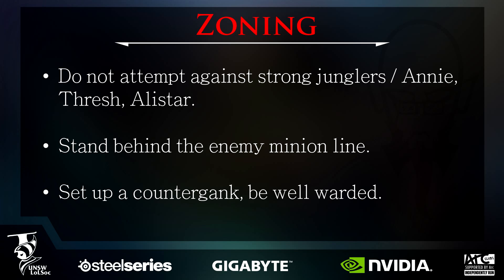Zoning is an extremely brutal strategy that completely denies the enemy of farm and experience. It's accomplished by standing between the enemy and the creep wave after achieving lane control. As soon as you start to zone you're going to become the enemy jungler's immediate priority, and you can use this to your advantage by either wasting their time with wards, setting up a counter gank, or having your team make a play on the other side of the map. If you're facing champions with amazing flash engage such as Annie, Thresh, or Alistar you have to employ a different punishment strategy because flash initiation into a jungle gank will kill you even if you're well warded.